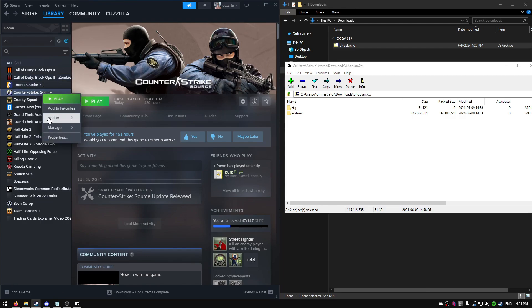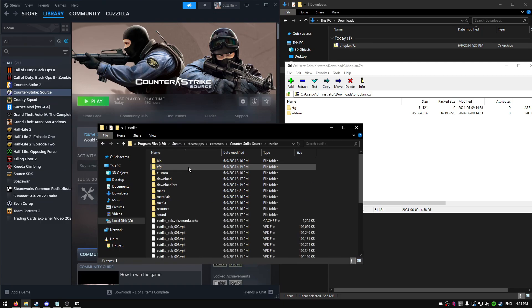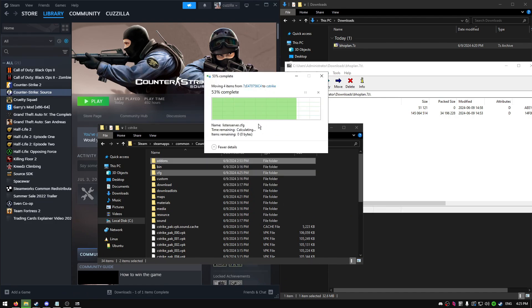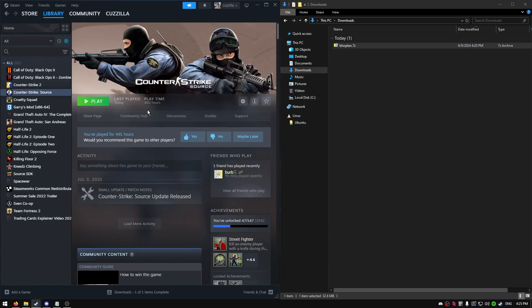Go to Steam, right click your game, and then browse local files. In here you'll have a csstrike folder, go in there and just drag in this file. If it says to replace, you replace it, and that's it — you're done. Just open up the game.